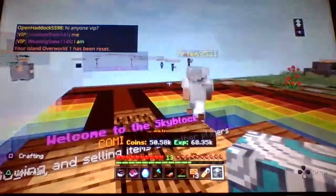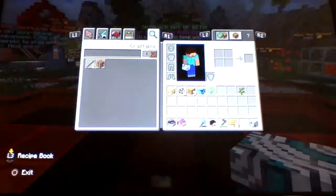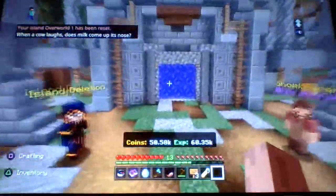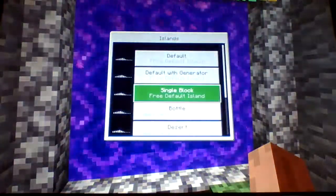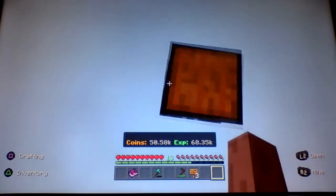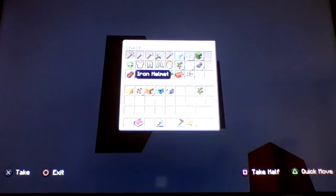Submit — your island overworld one has been reset. I have an iron ore generator, I have a diamond ore generator. This is confusing. Create new island — yes, it's working! Single block. Oh hello, there's a chest! I'm not sure if this is what single block was supposed to be.